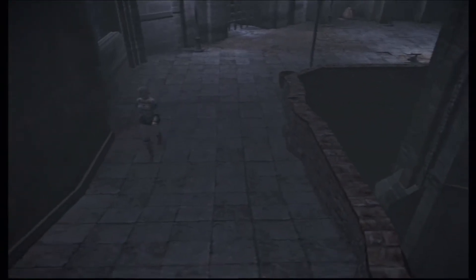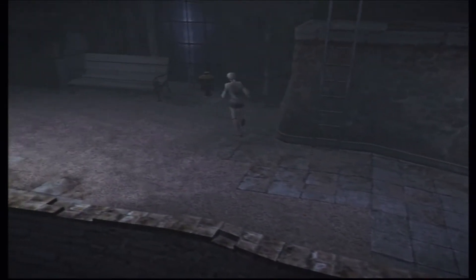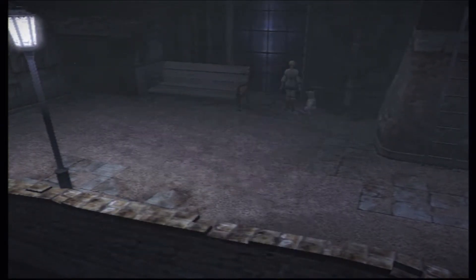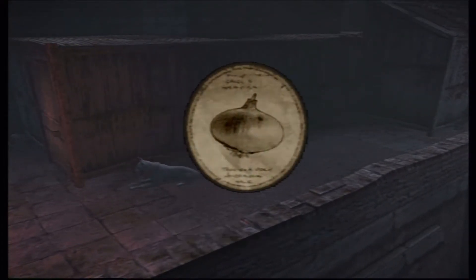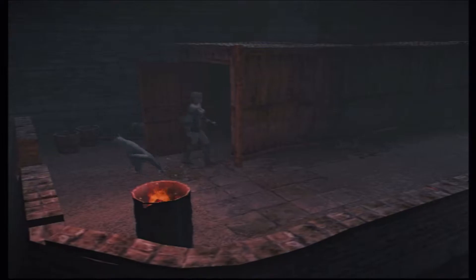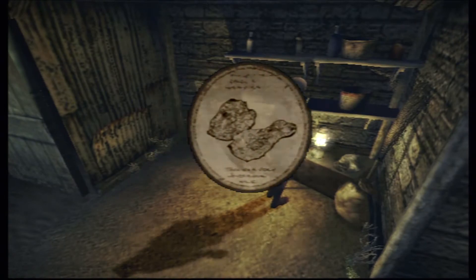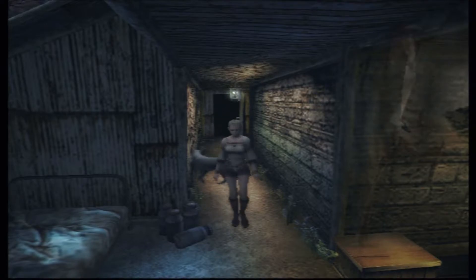There's an area over here which is fairly risky to go to, but I do want to show it off at least once. Kicking this could be bad — I'm taking a lot of risks right here. There's this run-down little shack over here that we're gonna head inside of. This shack is the residence of Debilitas himself. Every time you come in here there's a fairly good chance he just could be in here, so it's very risky coming in here.